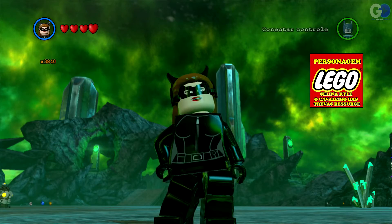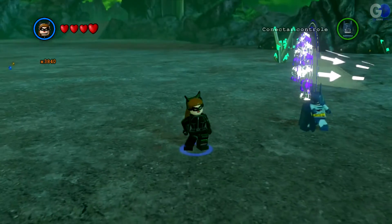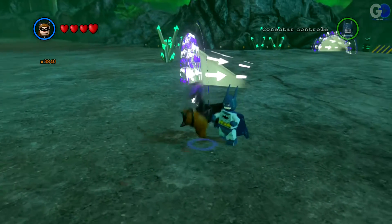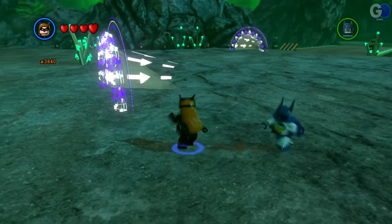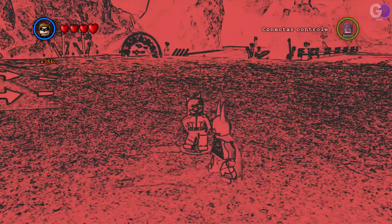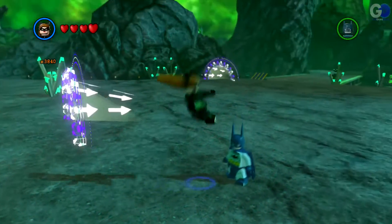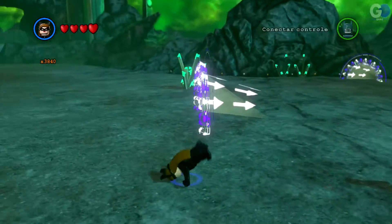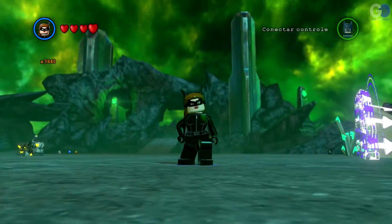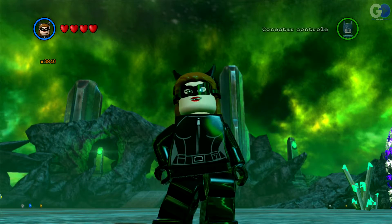Selina Kyle, Cavaleiro das Trevas. É uma bela personagem. Vamos ver o que você tem — deve ter um chicote. É isso mesmo, um chicotinho que machuca bastante. Dá uma estrela ali, um flipper. Tem um sensor cor-de-rosa forte. Dá um soco no chão também. Não tem também tantas armas, mas é muito bonitinho. Vamos lá pro próximo.